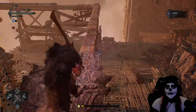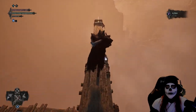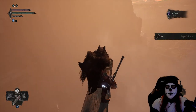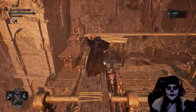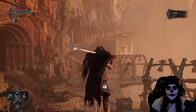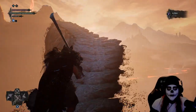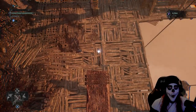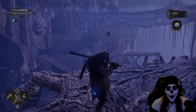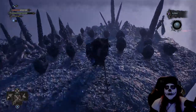Moving forward we're going to cross the top of this section, and all the way at the other end we're actually going to grab a fist weapon. It seems like it could cause some bleed damage, but it's effectively all about agility with that weapon. It could be good for a dual-wielding type of situation — if you've got two fist weapons it could be pretty powerful, or at least solid early game.